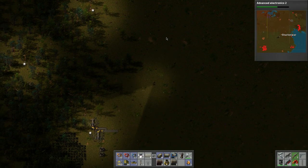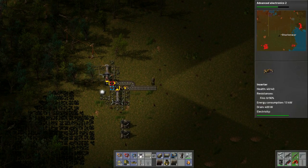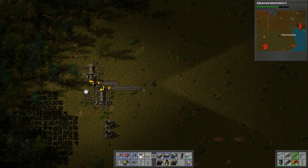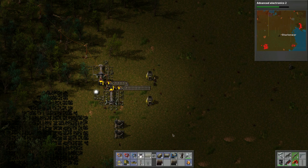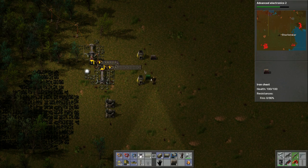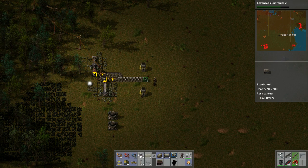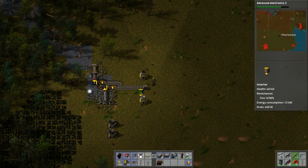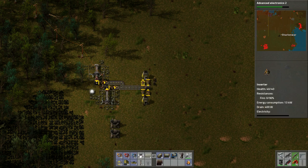We need to process the stone — that's definitely what we need to do. I'll put a couple of furnaces here and just a couple of chests, or actually just one steel chest. All the stone bricks will go into there. Let's start that process.